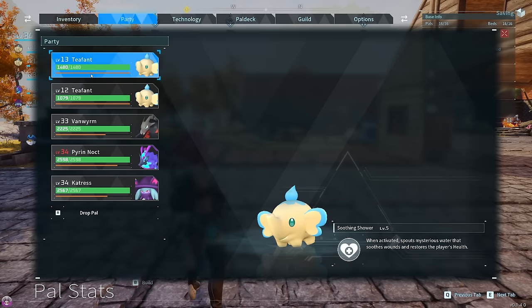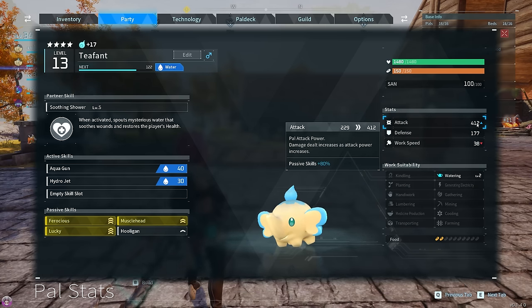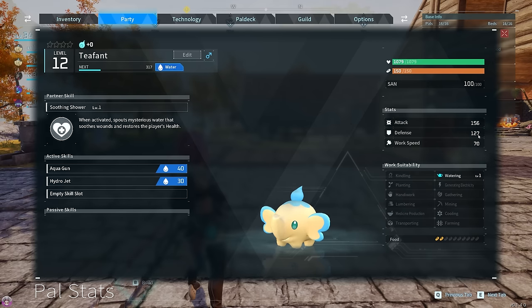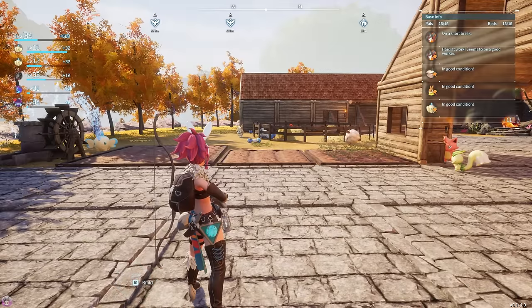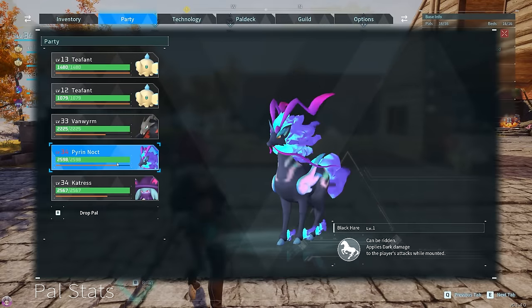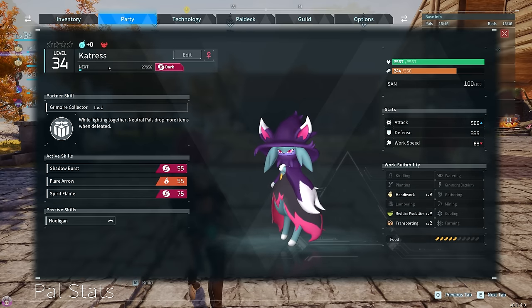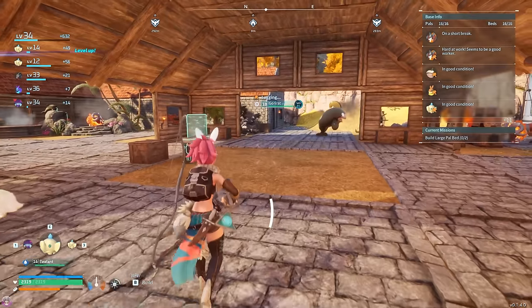Going into our party now - our Ultimate Tiefen is level 13 with 412 attack. Originally it would have been 229 - we've practically doubled that. The comparison: the normal one has 154 attack, ours has 412. Looking at Catrus, who has 506 attack but is level 34 - our Tiefen at a much lower level might actually get stronger than Catrus, which is crazy.